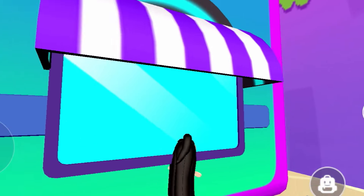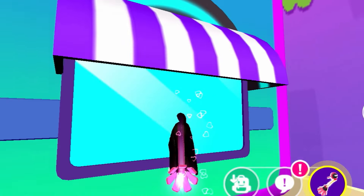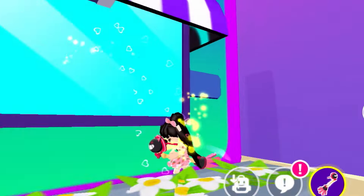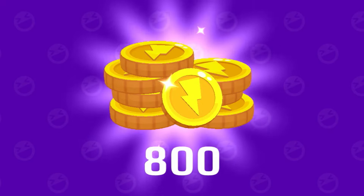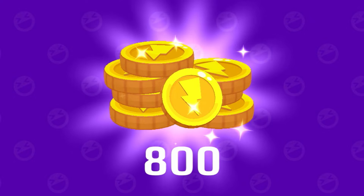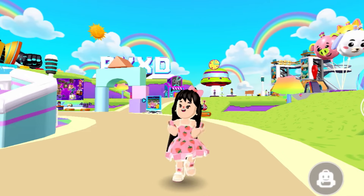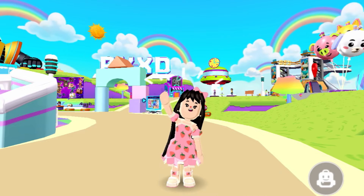The last box is under the hair salon window. You will transform into baby and then jump using the power drink or Halloween broom, and after that you will get it. Inside it you will get 800 coins. That was all the video and all the locations of the boxes — thank you for watching, see you in the next video!